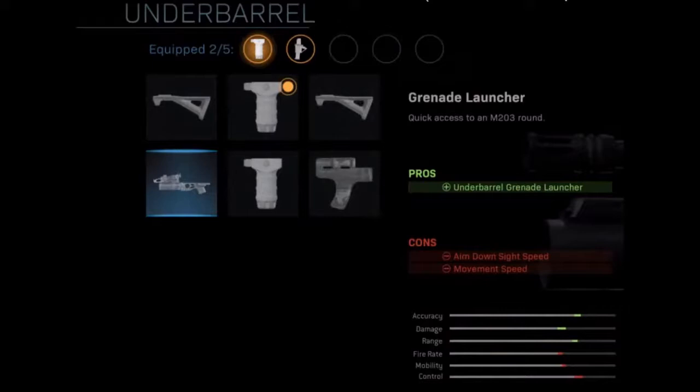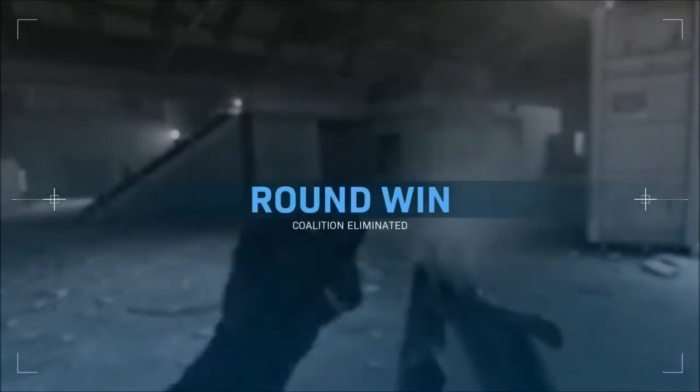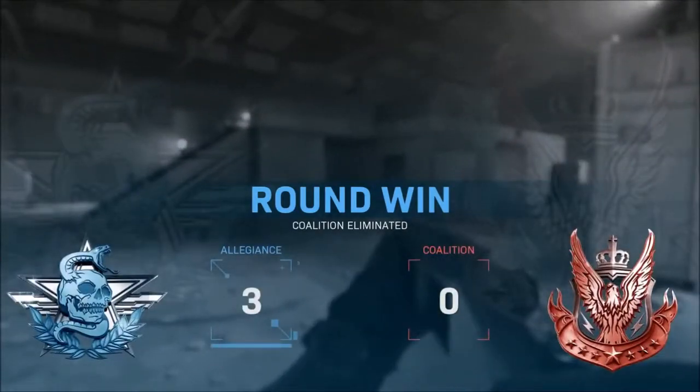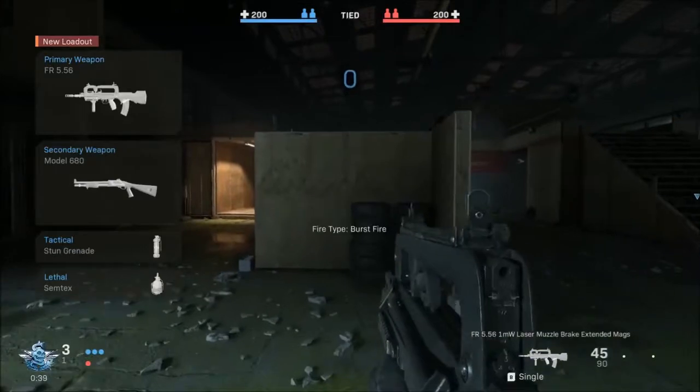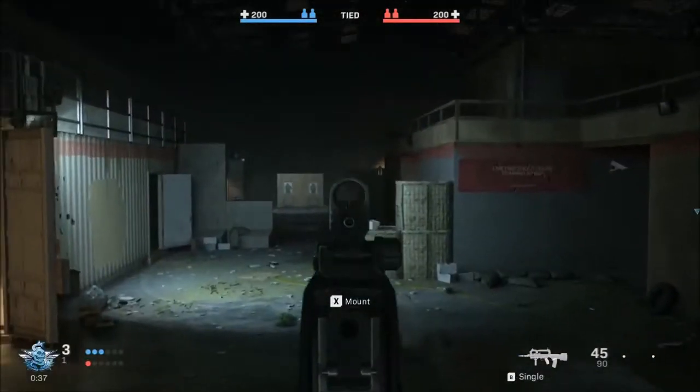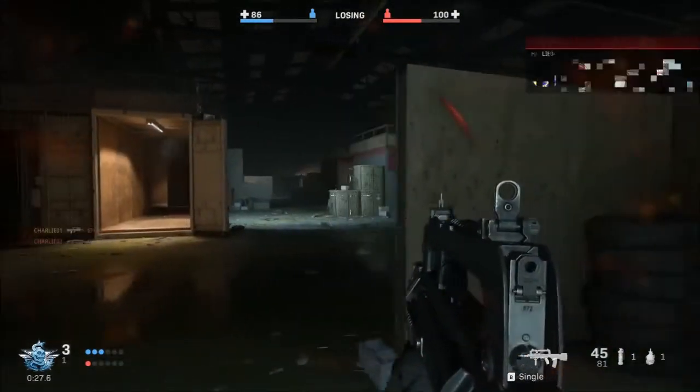The fourth under barrel is the grenade launcher — a quick access to an M203 round. There should really only be cons to this because it's probably going to be overpowered, just like in Modern Warfare 2. The listed pro is 'under barrel grenade launcher,' which doesn't really make sense. The cons are aim down sight speed and movement speed are both reduced.